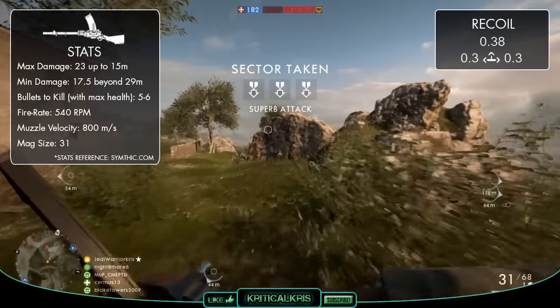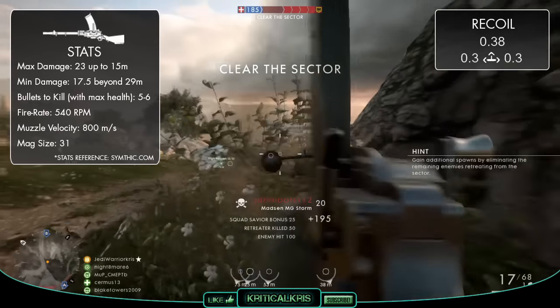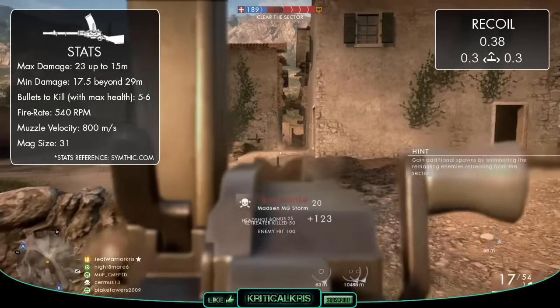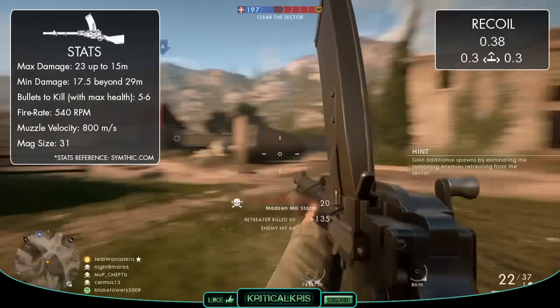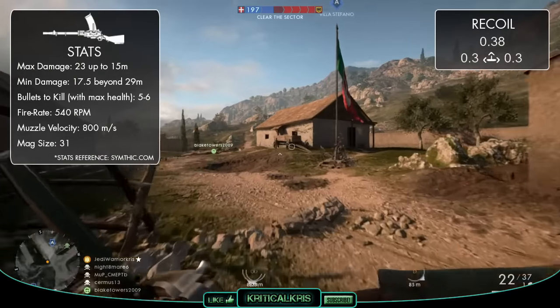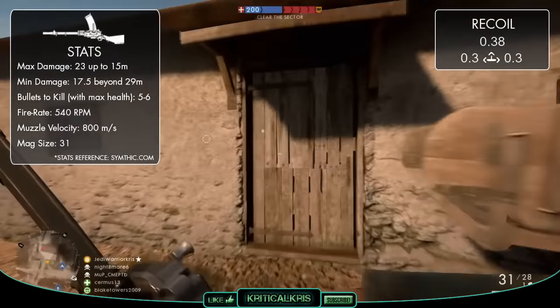Each of those detachable box magazines slotted on top of the gun holds a total of 31 rounds, which is often enough to get the job done. The main problem with the Madsen's magazines isn't really the amount of bullets they can hold, but instead their actual position on top of the gun. Those magazines can really get in the way at times, blocking off a portion of the screen on the right when aiming from the hip, and also on the left when aiming down sights, and this view obstruction can sometimes be a bit of a pain.